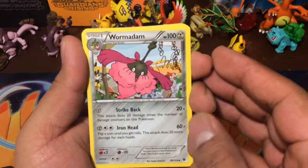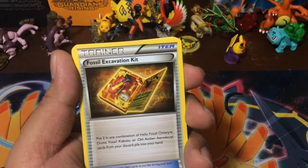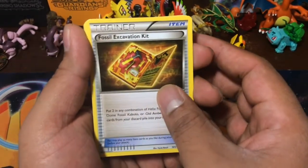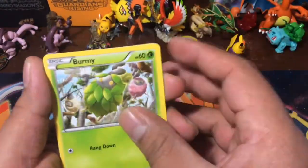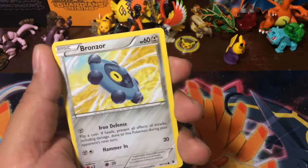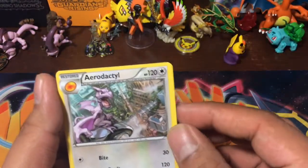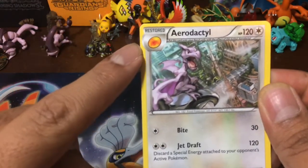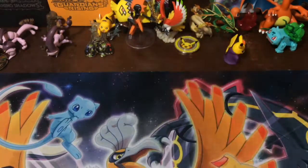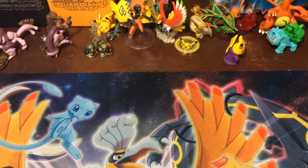Alright, first pack — we got Wormadam, and I hate this fossil excavation kit. We also got an Alakazam Spirit Link, a Meowth, a Larvitar, a Barney, a Bronzor, a Whismur, and an Aerodactyl — that's pretty cool, restored from a fossil, I think it's from Amber.